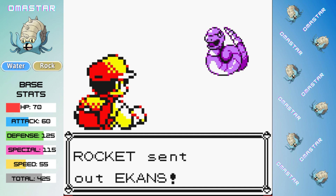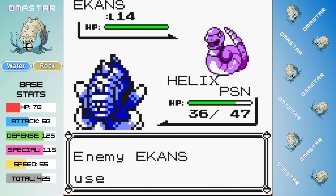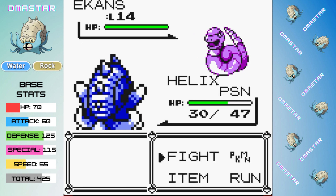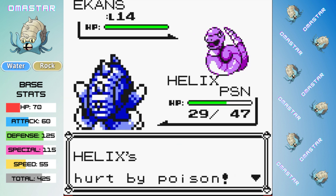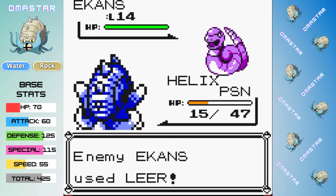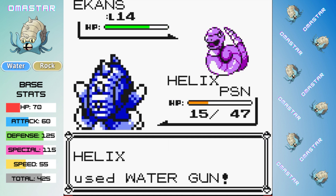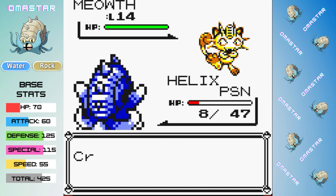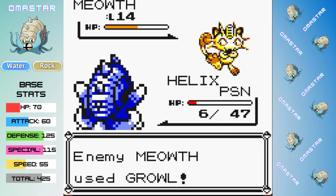I didn't think anything of it, but it turns out to be a very interesting problem as we go up against Jesse and James for the first time. Because of our relatively low speed, we got outsped by Ekans, and it hits us with Wrap, and normally this wouldn't be a problem because it's only doing 1 damage per turn, but poison means we're effectively taking 3 per turn. After back-to-back Wraps, we are in trouble. Water Gun does over half, and thankfully a Wrap missed before we could finish off the Ekans, but we only have 13 HP.